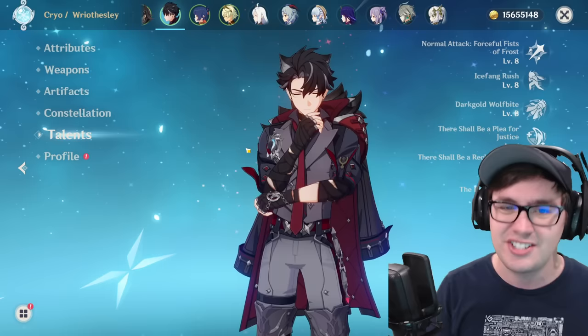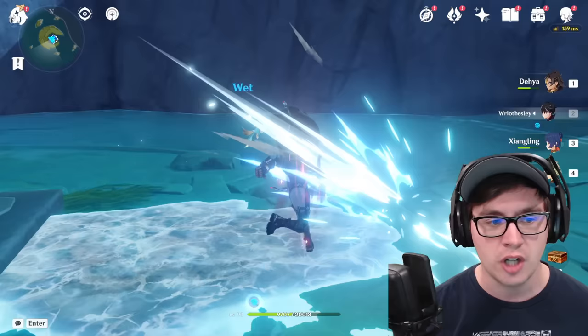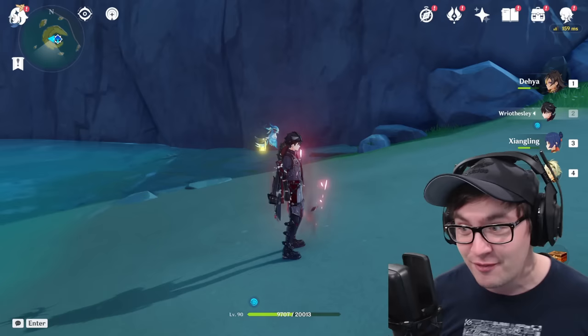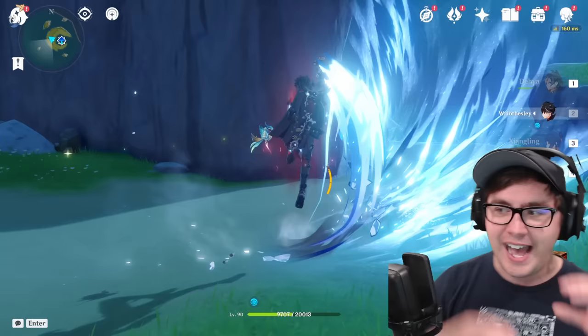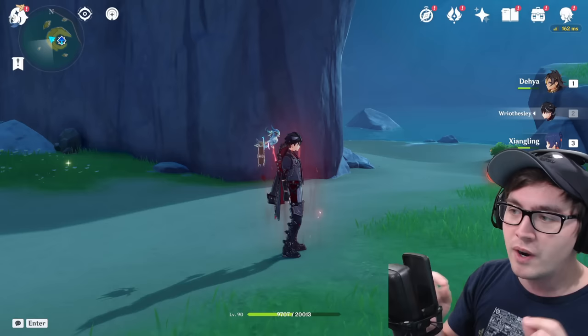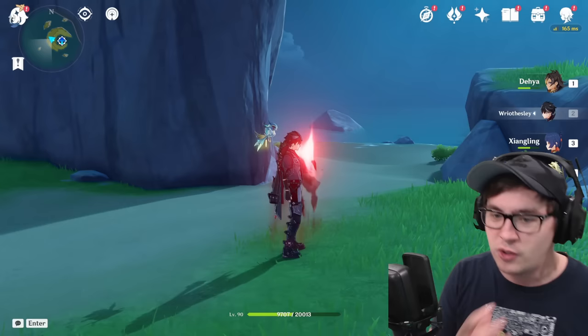As for his skills: he's got normal attacks — you punch, do some cool stuff. Someone told me a trick: doing your full combo, that fifth attack is a slam down. You can dash out mid-combo — do attacks 1, 2, 3, 4 — and actually skip the fourth hit and then slam down. There are situations where if you had Pyro on the enemy and wanted a big hit for the reverse melt, you could make it work. You could also time it for a charge attack. There are a few ways to make normal and charge attack combos work, though I'm not sure it's worth the time and effort.